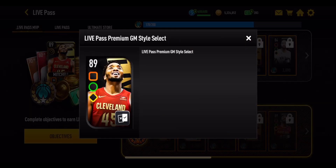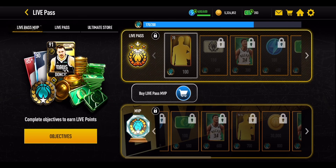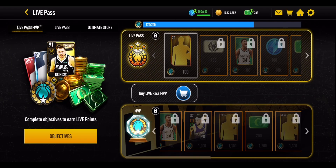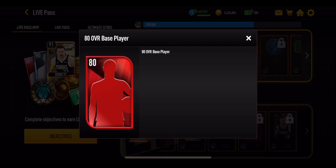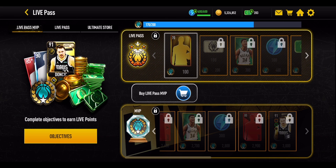You will get the 89 overall Donovan Mitchell at the end of the Premium Pass. The MVP Pass offers very similar rewards as you go through — it's an 87 overall Devin Booker about halfway through, along with the boosted court and jersey. You'll also get some elite players, and then finally you'll get that 91 overall Luka Doncic at the very end.